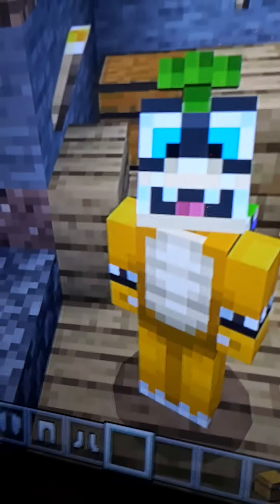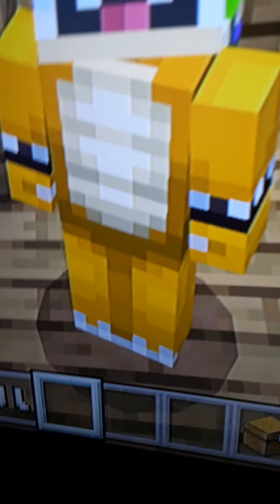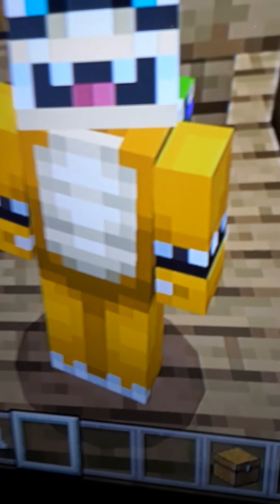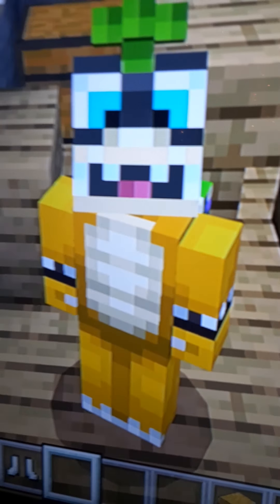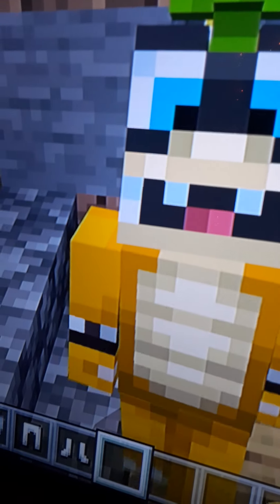Coming up next we have Iggy! You can see he has the glasses, the palm tree head, the spiky thing with the little armbands. My favorite part is the shell — I love the shells on these guys. Iggy is amazing.